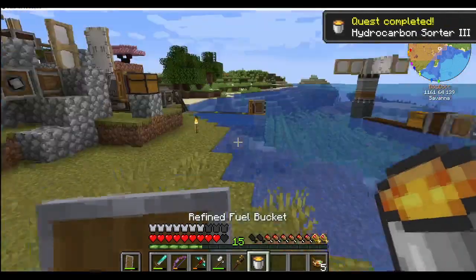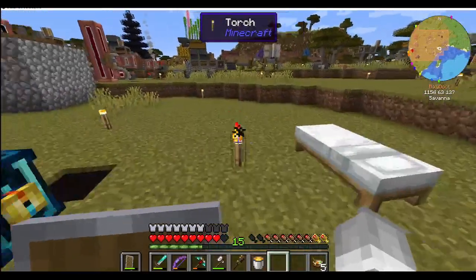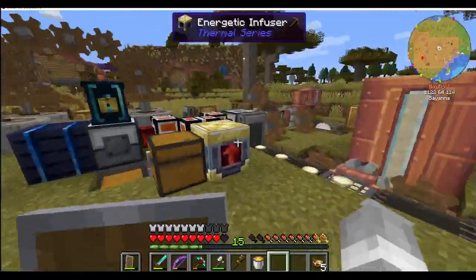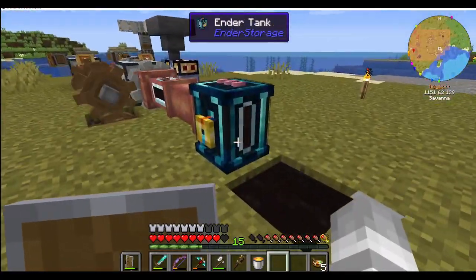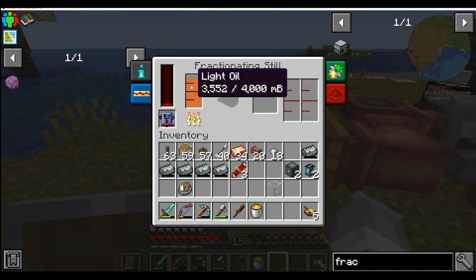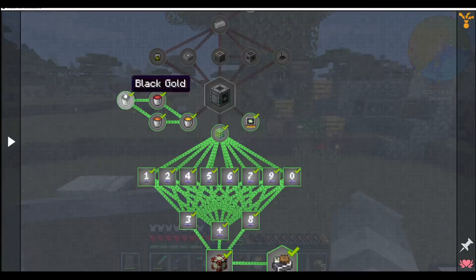Meanwhile - quest completed! Hydrocarbon sorter, as we pull two different liquids going back and forth. Great, awesome. So let's take you out - that will still keep working because it's got charge over there, and we can switch it out with the other one that's in the charger. Because then we switcheroo switcheroo, and we can have a look at the quests again and sort out the rest of it. That does appear to be keeping up. It is going to run out at some point, but for now it does appear to be keeping up. You go in there so that it will then start processing the light oil into more refined fuel.